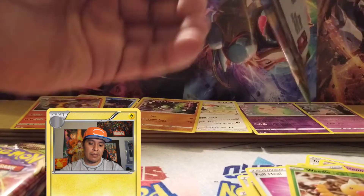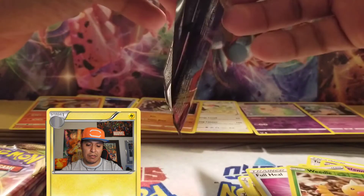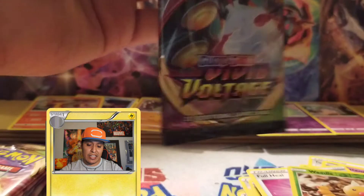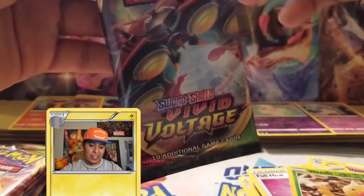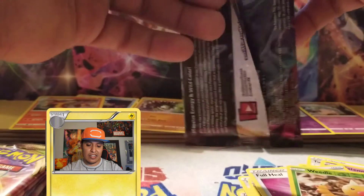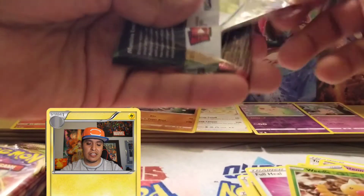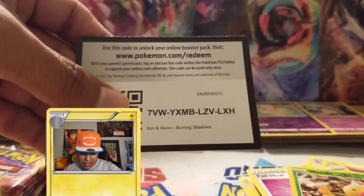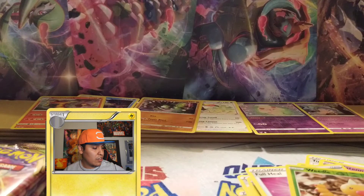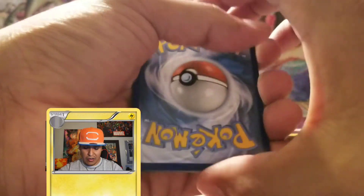Going to spend most of today with family and my fiancée — it's a busy Thanksgiving day. This pack looks like it's basically peeling off at the front, which sometimes happens. All right, destroyed that pack but here's another code card — Burning Shadows, good luck with that. Accidentally bumped the camera but we're still going.